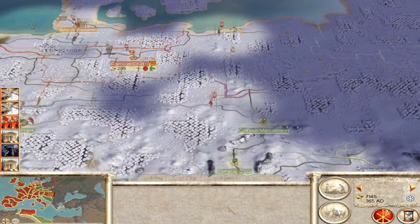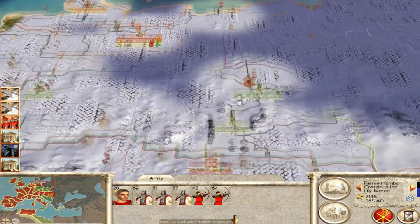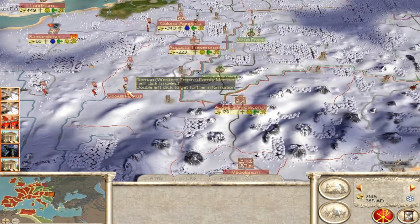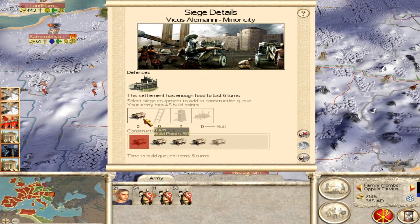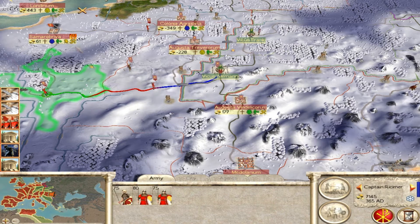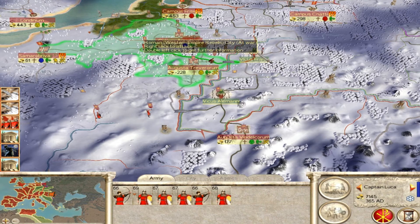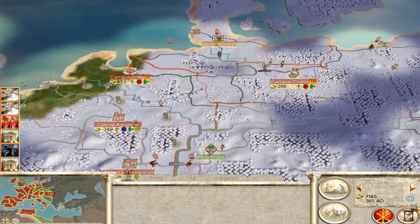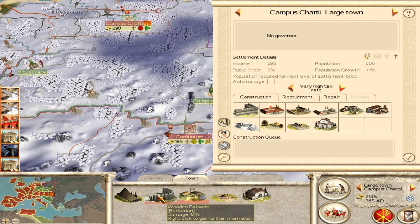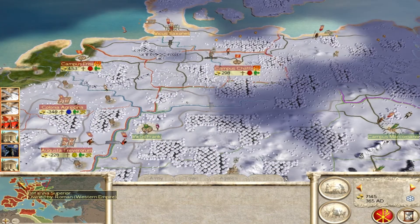I will march on Burgundy or Lombardy — I forgot which one. This general is starting to worry me — Nero Flavius. He has one star of loyalty, which means he might turn his back on me pretty much any time. I've never had that happen to me before, but I really don't relish having it happen now. One thing I noticed about these rebel settlements is that I think they produce peasants relative to how happy they are at the time of rebellion, because these cities are producing huge stacks of peasants — you will see that in a sec.